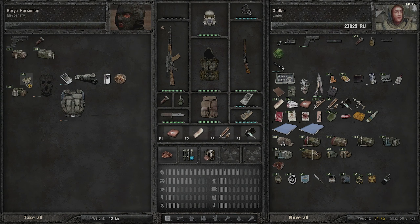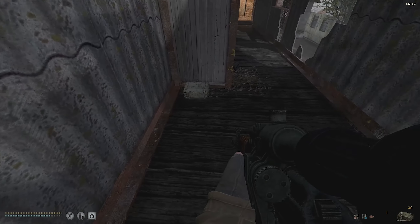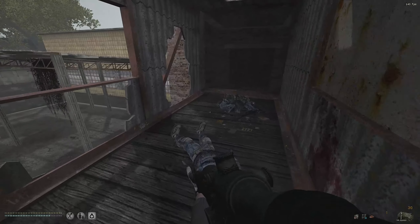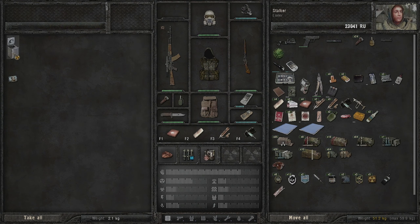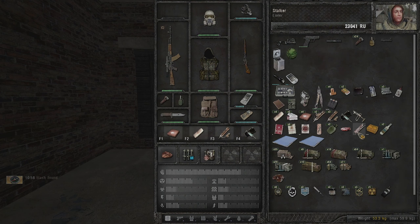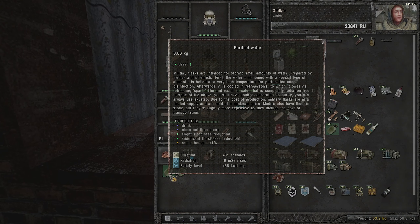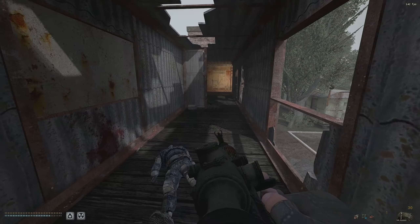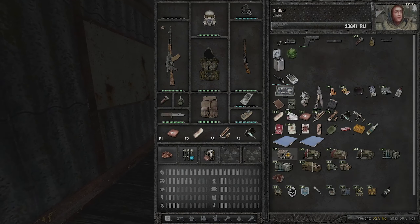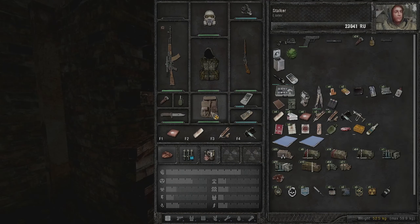Whenever you fight mercs you tend to get really good weapons and gear compared to other factions - these guys are really prepared. There's another stash here with an artifact container and food. Let's eat some food and drink some water - that should hopefully give us a little more stamina. Okay, now we're fine as long as we don't go over the weight limit.